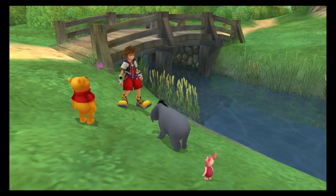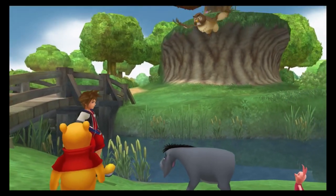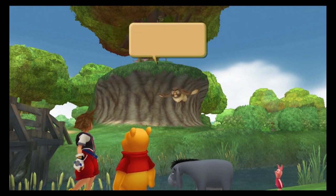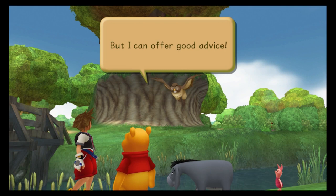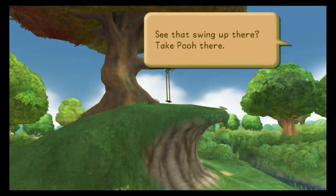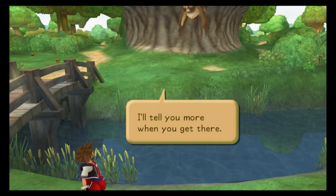Sora, why don't we all look for Eeyore's tail? Searching from a high place is the quickest way to find it. Owl, can you help fly up high and help us find Eeyore's tail? Sorry, but my eyes aren't what they used to be — too much reading, you know. But I can offer good advice. See that swing up there? Take Pooh there. You're a bit too big for the swing, but Pooh should fit nicely. I'll tell you more when you get there.